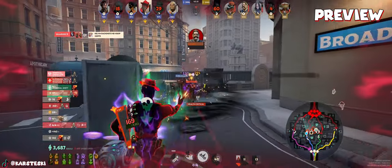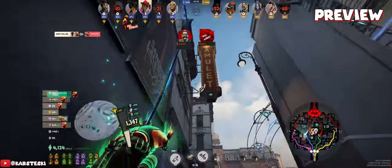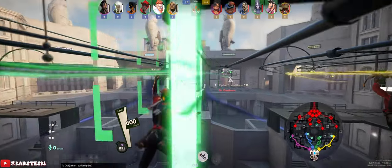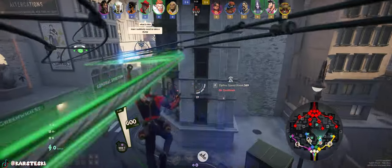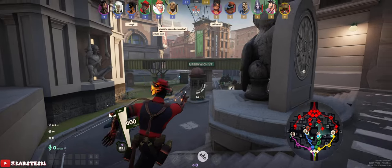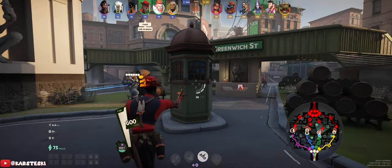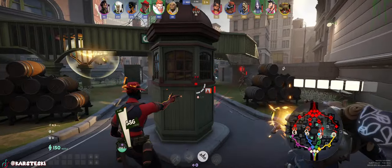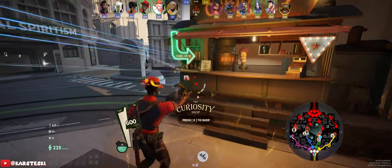Welcome everyone. Today we're playing Infernus with more of a tank build in Deadlock. We're up against Yamato and Shiv, who are lane bullies if they play well — Shiv does good damage with his knives. We also have a Kelvin on our team who's already almost dead.